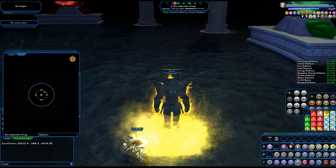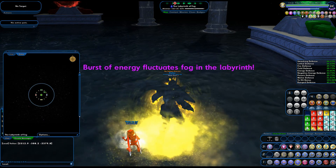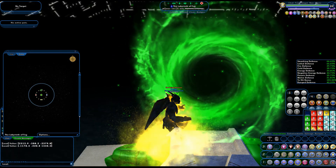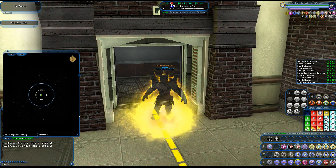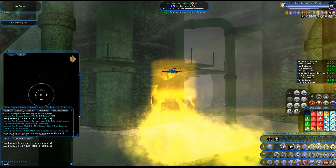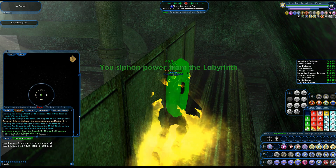Now we need to go for the mote of greed, also known as the green mote. Those are the coordinates for where it will be. First things first, we enter the green portal, then we click again and again. We're in this green sewer, which should be where it's at — and yes, looks like it is. It's way up in here, right behind here. Power siphon from the labyrinth — I got that.